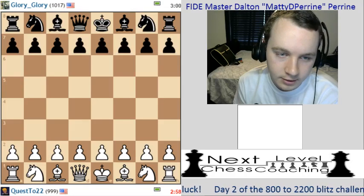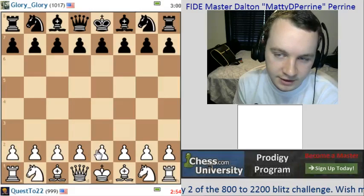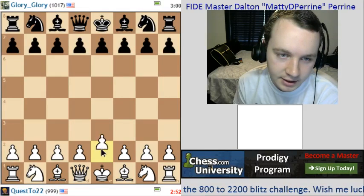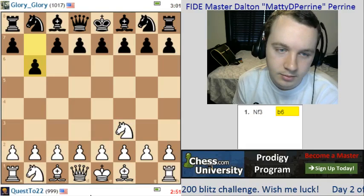I'm black, and white here. Let's go ahead and play. Let's switch it up a bit. Let's go knight f3 first move. Okay, b6.